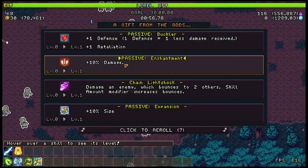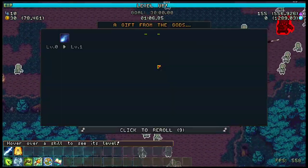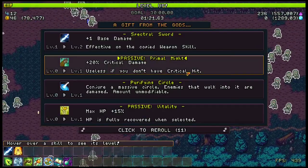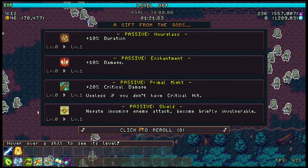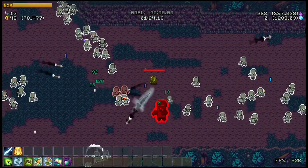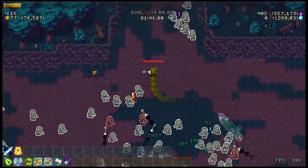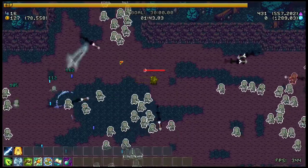Another thing I recommend for this class is Death Sting. If you're going Poxbringer, this gives you a lot of free ticks, which are basically chances to deal that one-shot. Death Sting works really, really well with Poxbringer because of that. I would also recommend Curse, because Curse is honestly one of the best skills in the game. Curse is basically every single level you get a 5% chance to have the enemy explode when they die. It's a very, very strong ability — it helps with clear a lot, so if you're struggling, Curse is fantastic.